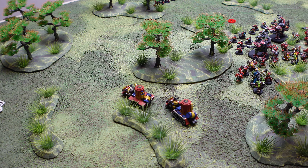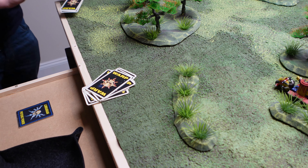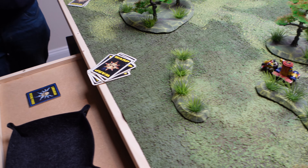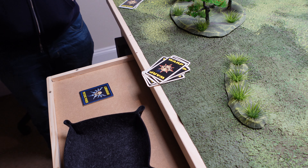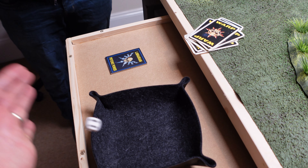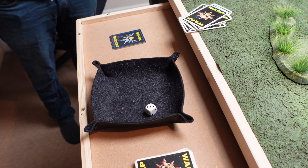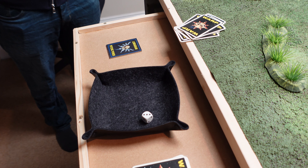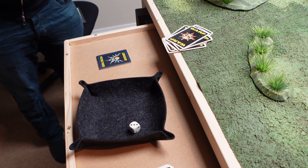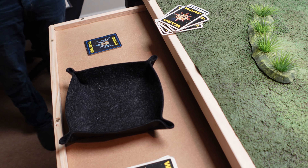The problem is I have to roll to see if the Weird Boy can control that much power — it's d6 plus his mastery level, and you have to beat the number of cards drawn from the Waaagh, which is 5. I need a 6 — rolling d6 plus 2. Rolled a 5, so I've failed the Waaagh and need to roll on the Headbangers table. Except I have the Weird Boy Staff which lets me re-roll.